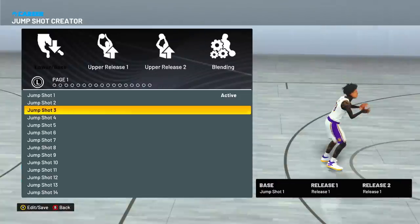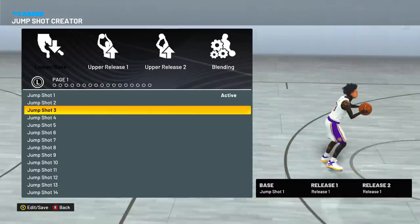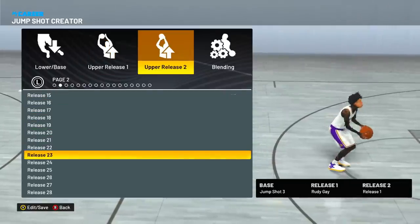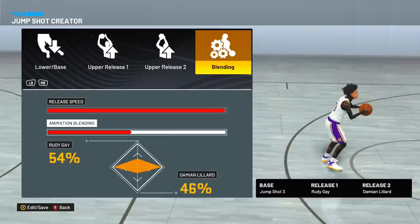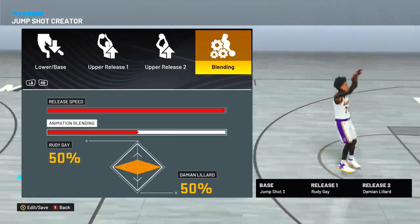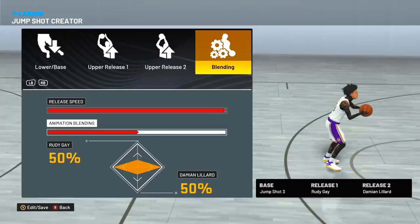For this first jump shot, we're going to go with base three — one of the highest green window bases in the game and also one of the fastest. For the upper release, we're going with Rudy Gay. Upper release two, Damian Lillard. For the blending, release speed all the way up, and then animation blending 50-50. This is my main jump shot. I almost green every shot with this jumper and I have a 73 point percentage.